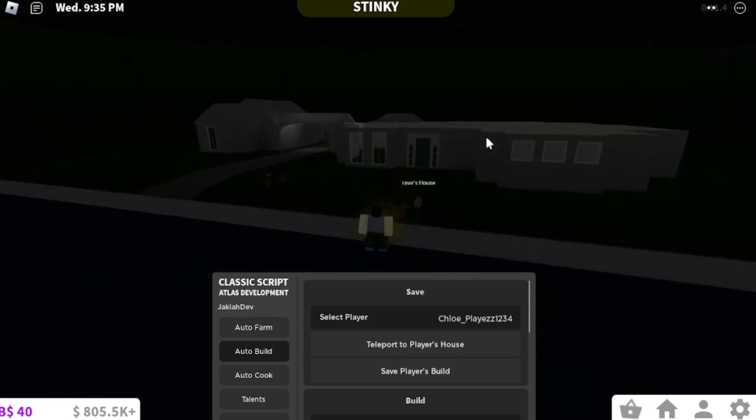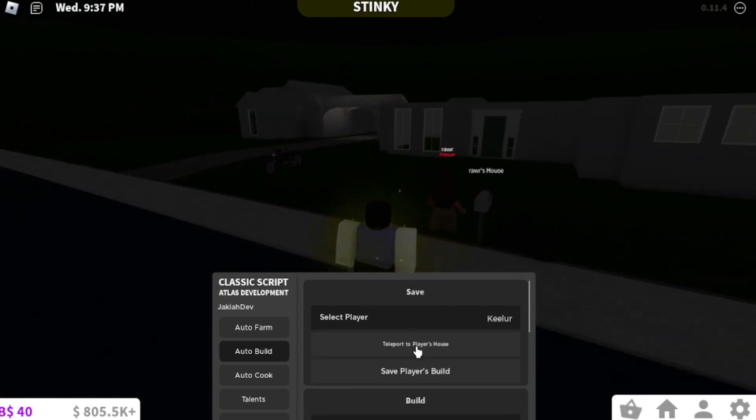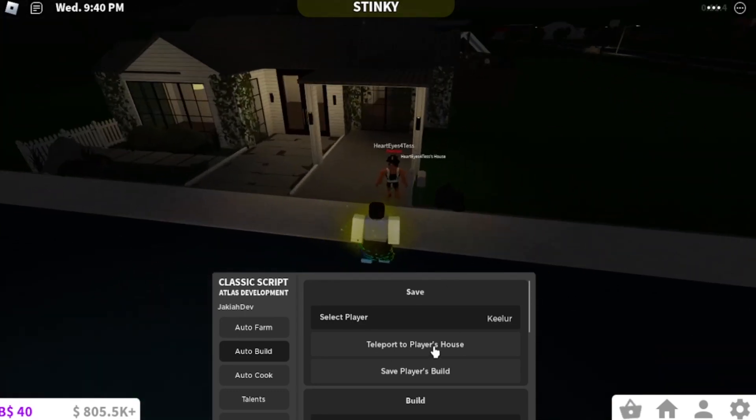Let's see if that one is finished — it is not, so we'll do a different one. We'll go to this person. Okay, so we'll just do this house. If you want this house, you'll just click on their name and you'll be next to their house.